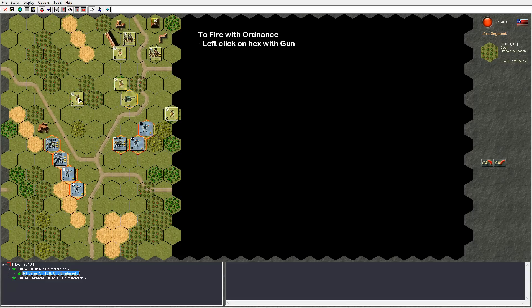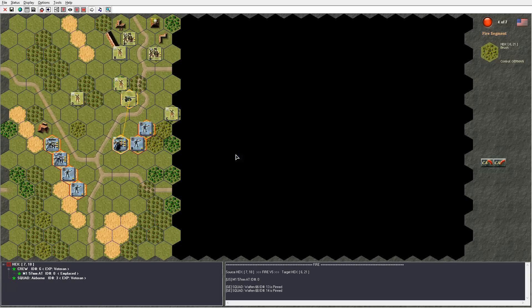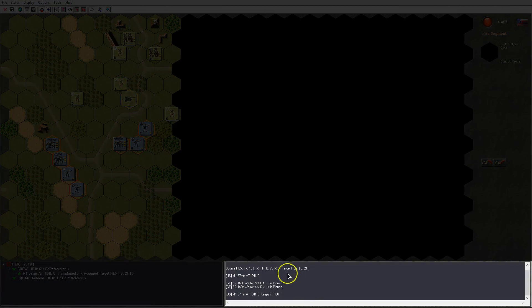If I want to fire at a unit, I select the gun in my unit control panel with a left click and I right click on a target. I get a pop-up window that shows my options. The first option is Infantry, and the second to fourth options — AFV or Armoured Fighting Vehicle, Smoke, and White Phosphorus — are grayed out here. So I choose Infantry. The gun fires and we can see in the action log window the result: two squads were pinned and the gun did not keep its rate of fire.